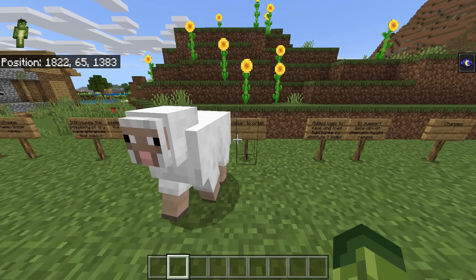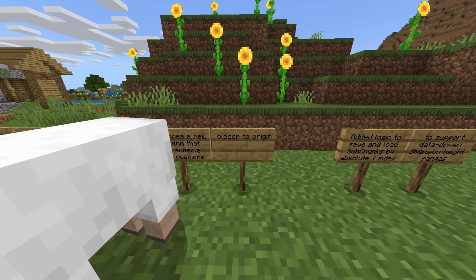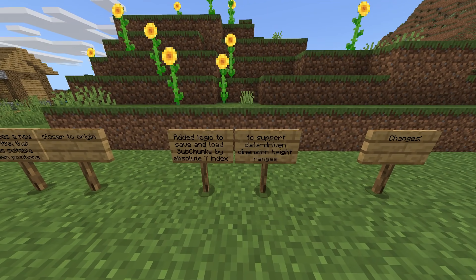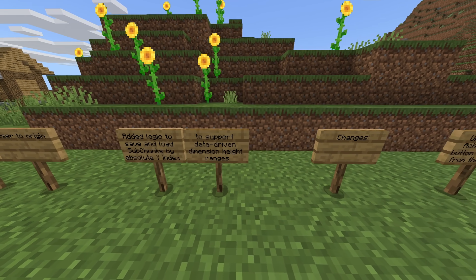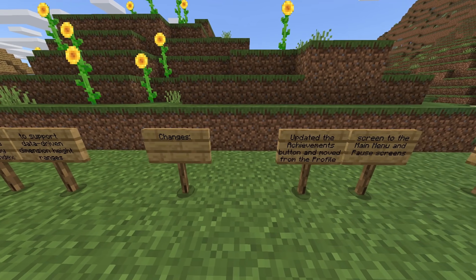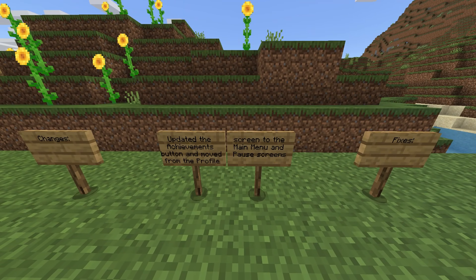Introduces a new algorithm that finds suitable spawn positions closer to the origin — basically trying to spawn you at 0, 64, 0 on your coordinates. People prior to this could be spawning thousands and thousands of blocks away, so that's finally been fixed.